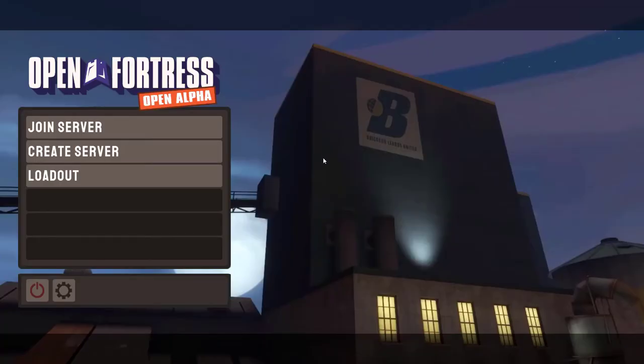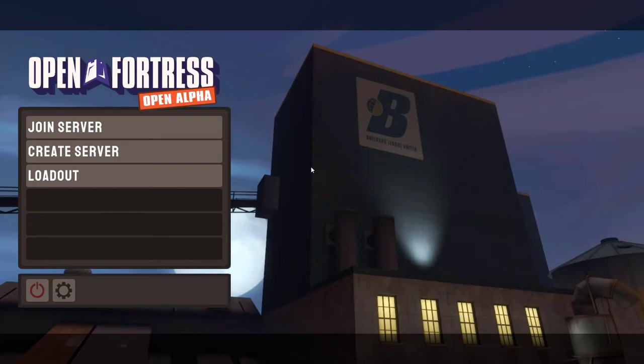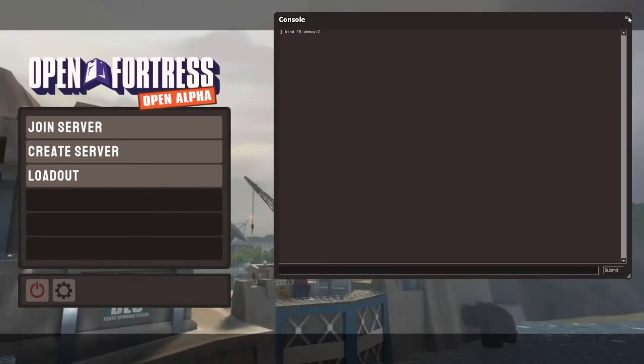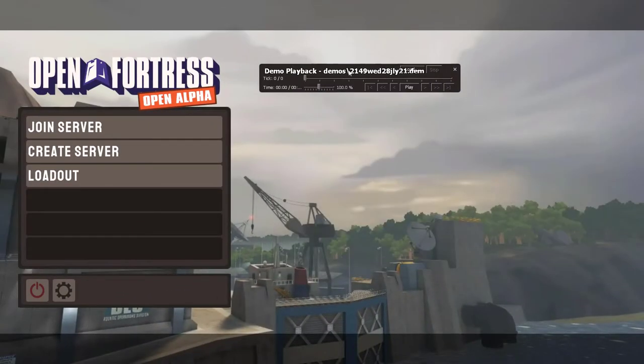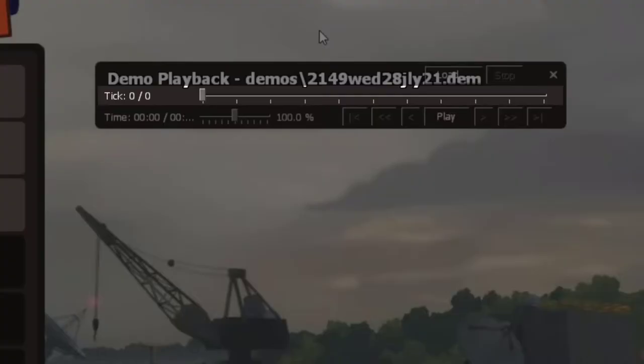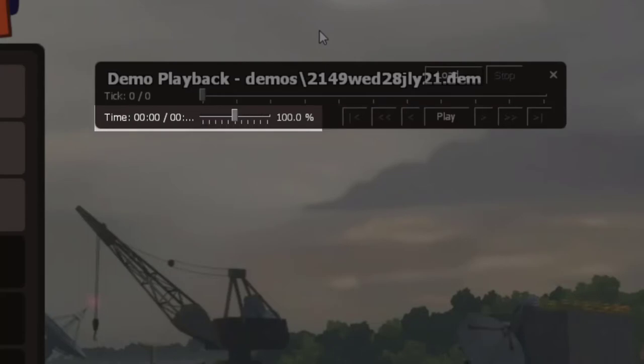There are two versions of the playback GUI, but we are going to use the simplified version. We're going to bind a key to this GUI so you can pull it up with the press of a button. On the main menu, open console and type in 'bind F9 demoUI2' as it appears here. Now whenever you press F9, you can bring up the demo UI. You can also type 'demoUI2' in console to access it. This should bring up a long box with a time bar, load button, play button and speed controls.